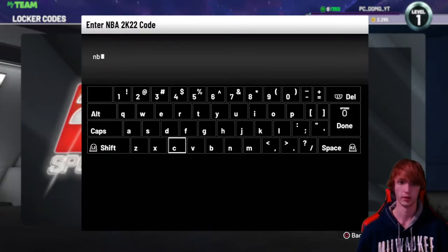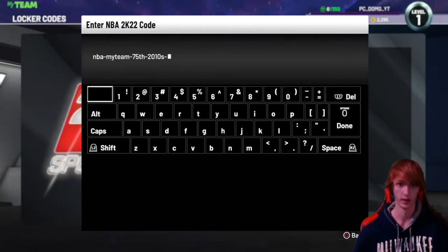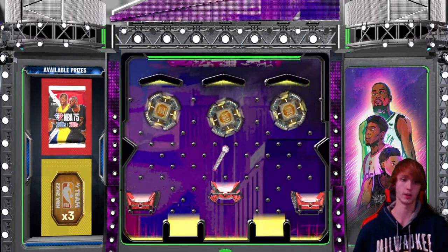This is a really long locker code — I hate it with a passion, they barely even fit on the screen when they posted it. It's NBA, then dash, My Team, then dash, 75th, then dash, 2010s... jeez man, this is freaking annoying. I thought I spelled something wrong for a second, that would be the worst. Make these locker codes shorter, 2K — thank god I spelled that right.